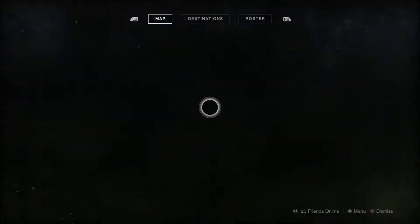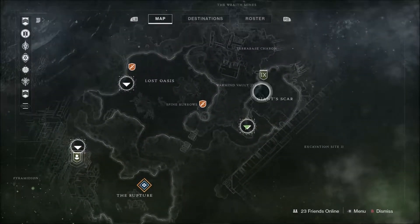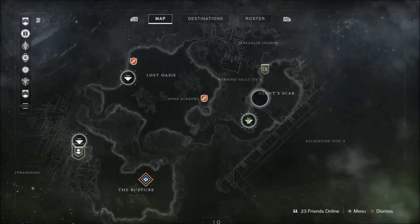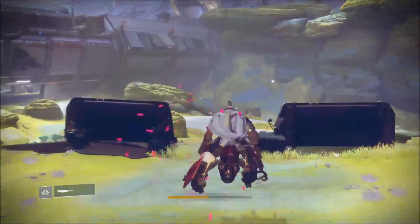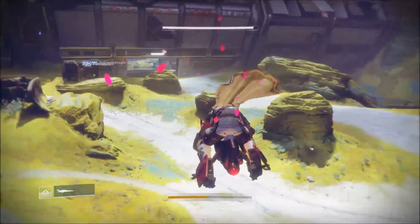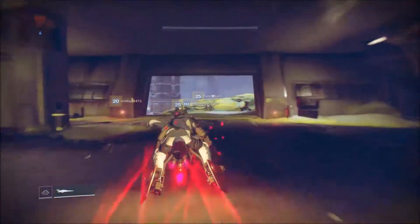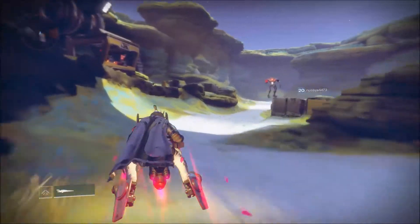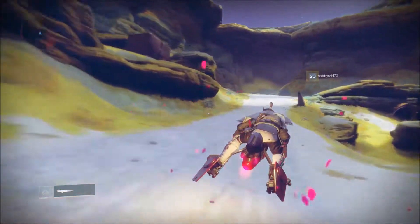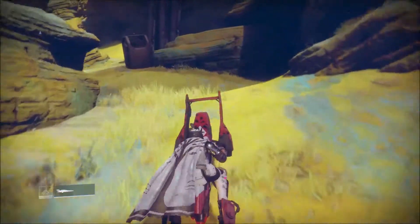The area you need to spawn is Giant Scar. If you're familiar with the spawn locations for Xur you'll know this already, but I'll cover it for any newcomers. Whip out your sparrow when you spawn at Giant Scar and head over to this little bridge area, go right through, and head to the left once you get out of it. Ignore the ads and follow the road round.